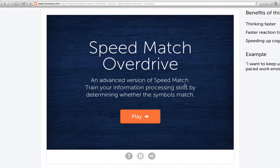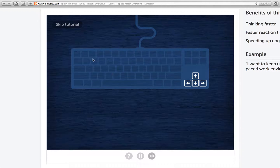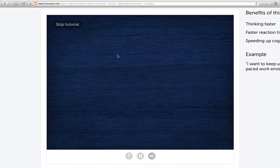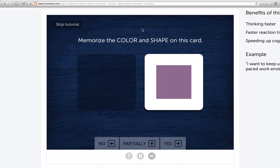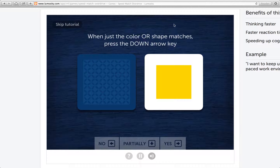An advanced version of Speedmatch — train your information processing skills by determining whether the symbols match. Let's look at this tutorial; it does require some explaining. Arrow keys, of course. Always memorize the color and shape on this card. Does it match? No. But this one does. Here's where it gets tricky though — it matches the color but not the shape, so we would press down, which means partially.